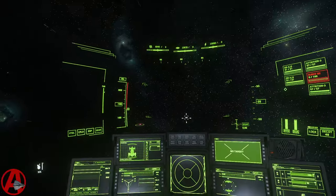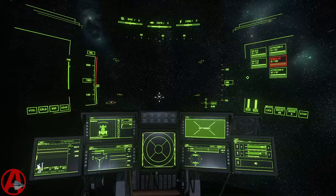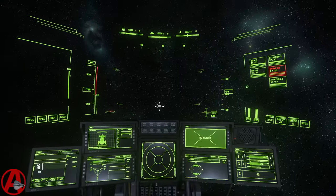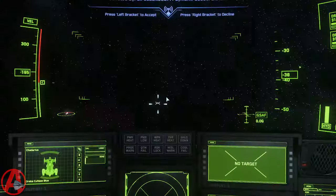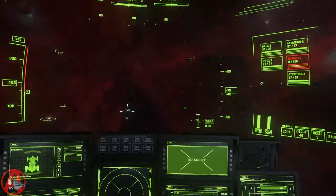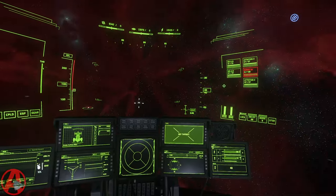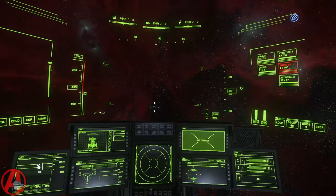Zooming in with F seems to work very, very nicely. That is how you turn it on. Your results may vary in terms of how many clicks you've got to cycle through to get it to work. So enjoy everyone — get out there in your Cutlass Blue and bring some law to this crazy place called Stanton.